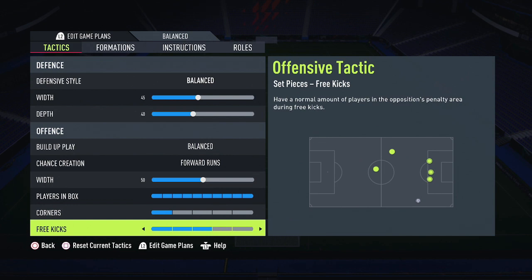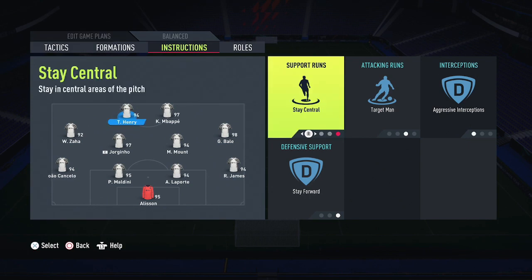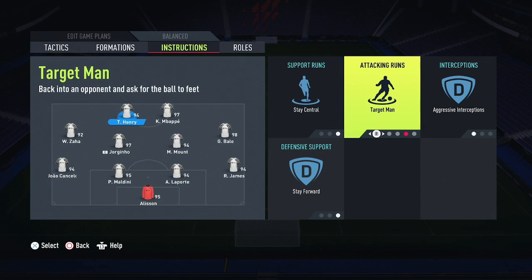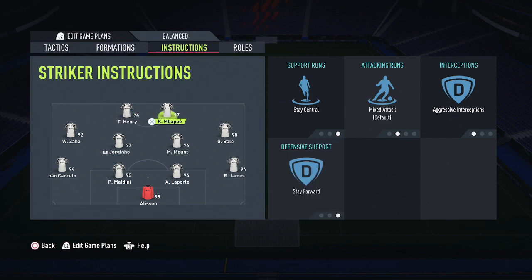For my left striker — which for me is Henri — Support Runs is Stay Neutral, Stay Central. Attack and Runs is set to Target Man. Interceptions are on Aggressive, and Defensive Support is Stay Forward. I do not want him coming back to help out in defense.